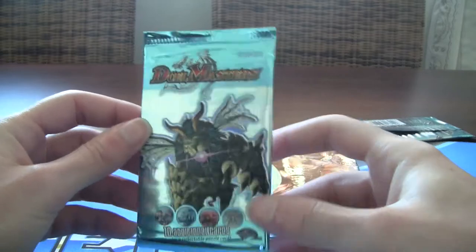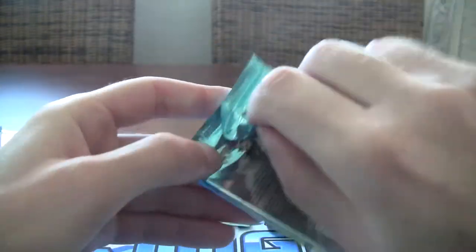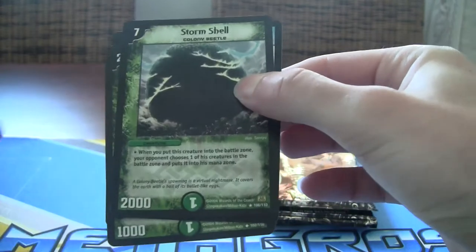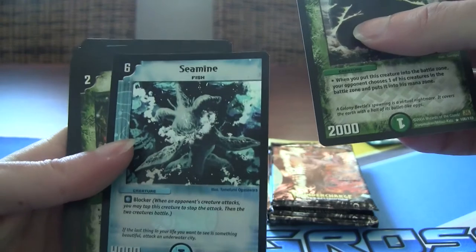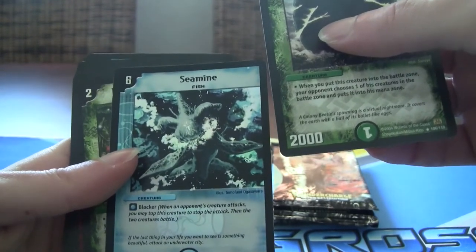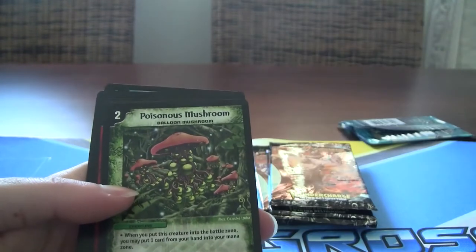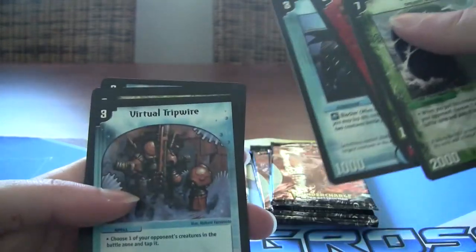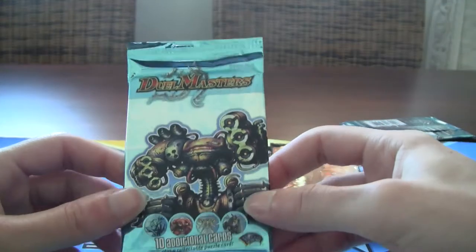I've got two more packs left with this. Hopefully we'll pull this guy, but I doubt it — the Death Lion. I like Zagan better but it's a pretty cool card nonetheless. So we got the Storm Shell and another very rare card: Sea Mine — okay, blocker, wider creature but it doesn't have any negative effects. Got the Poisonous Mushroom, Dragonheart, Onslaught of Triceps, Coral. A lot of the stuff we got before. And then the last pack — man this went so quick. I guess it's up to Thunder Charge now.